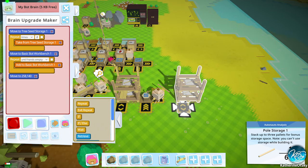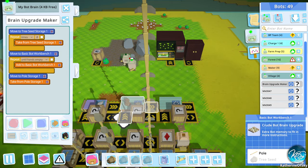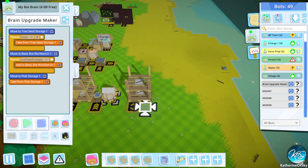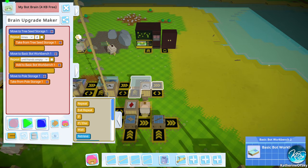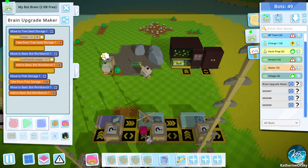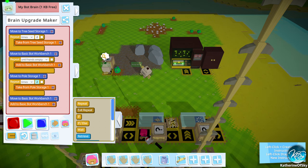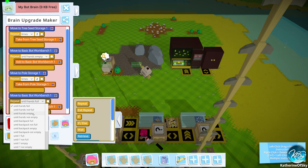So then you go to pole storage. I didn't even take it from the pole storage! Why is there an extra tree seed here? I'll just put it in the forest so they can grab it later. Let's go over here and see if we can grab another pole — I grabbed two, cool. So then record and put it into the thingy. So we need to repeat this — take two times. And we need another repeat here until hands empty. Alright, and now we have zero kilobits free. This is not good — we actually need the bot upgrade on this particular bot.